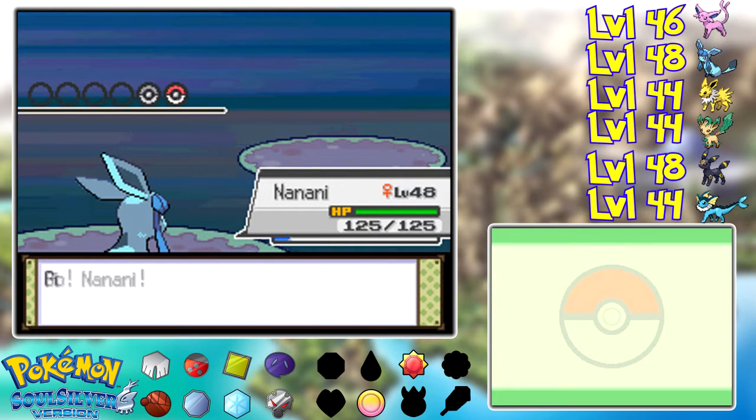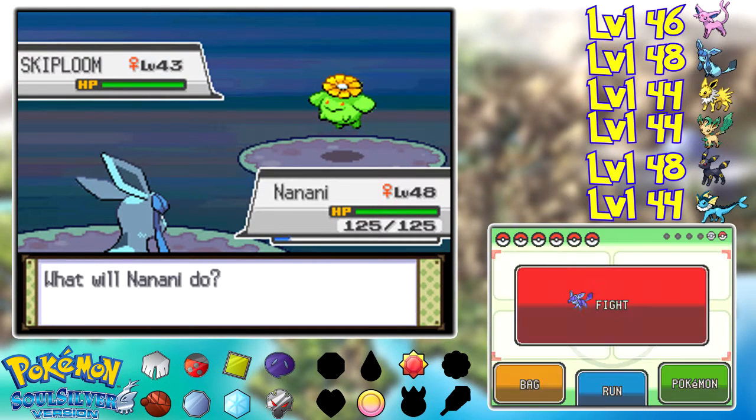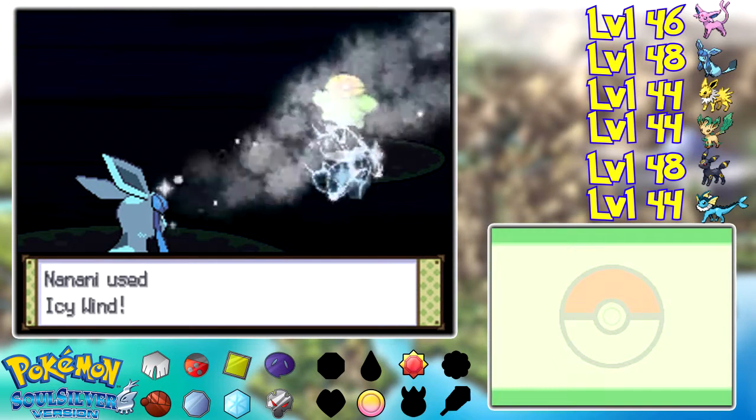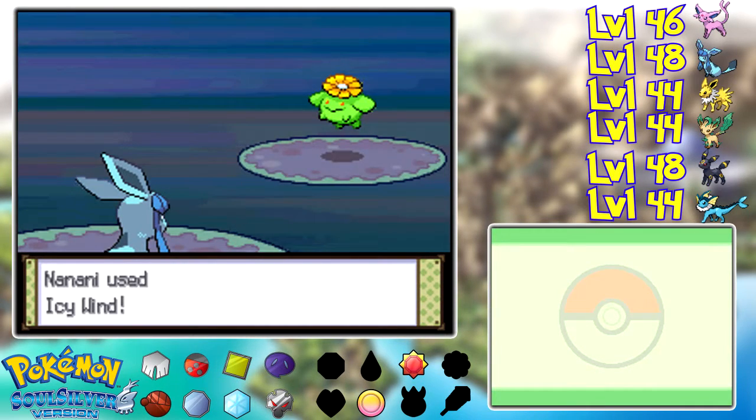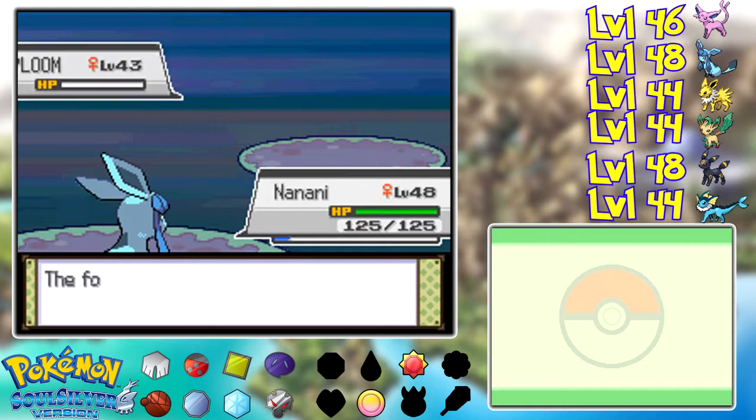Oh, I cannot wait to give you Ice Beam, dearie. I cannot wait. Icy Wind is good, don't get me wrong, but Ice Beam is my love. It is my lover. Not in a sexual way, because that would be cold.